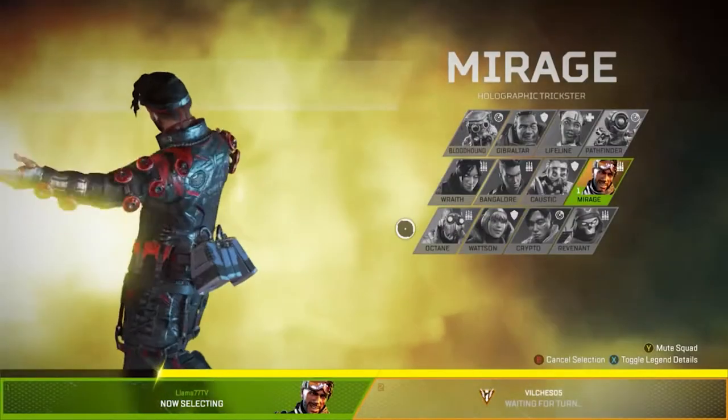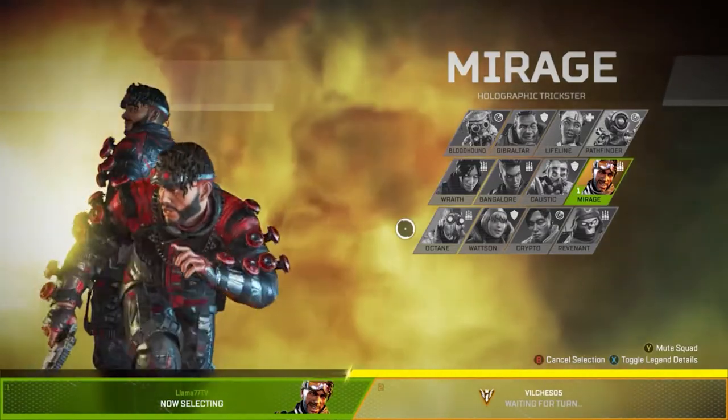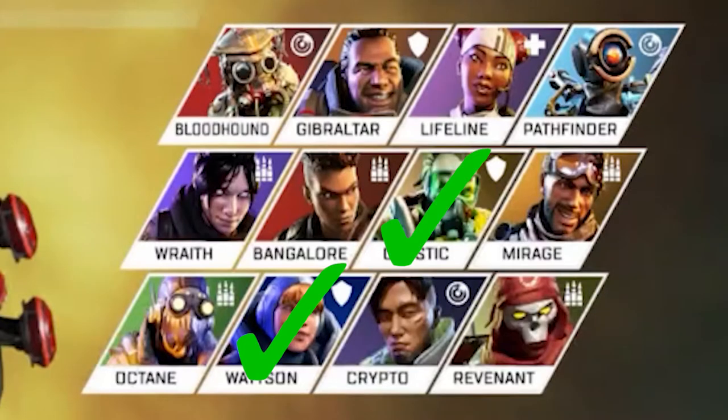Step 2: Pick the right legend. You can complete the trial with any legend, but there are some really good ones that will make it a lot easier for you. The main three legends being Wattson, Caustic, and Mirage. These Prowlers are affected by Wattson and Caustic traps, which can be huge.